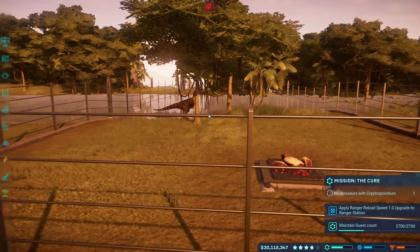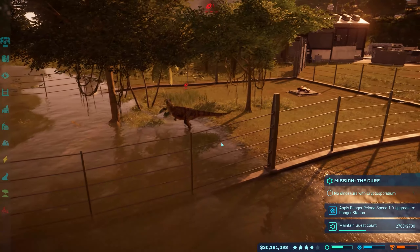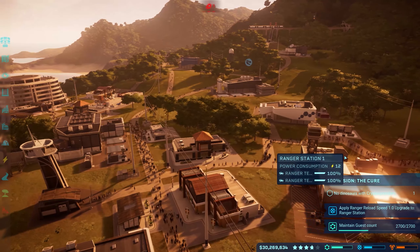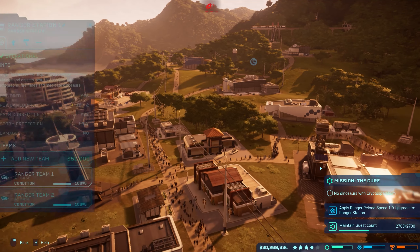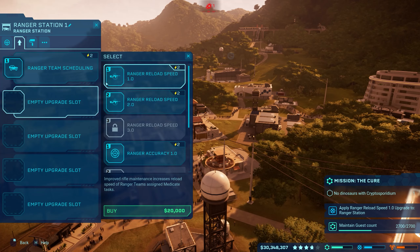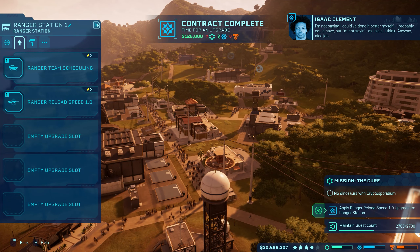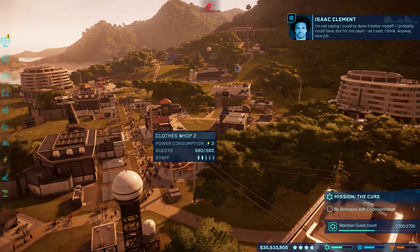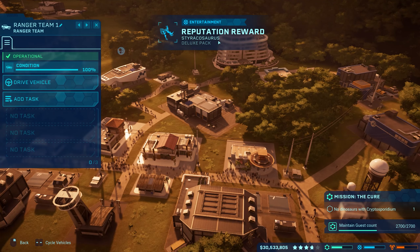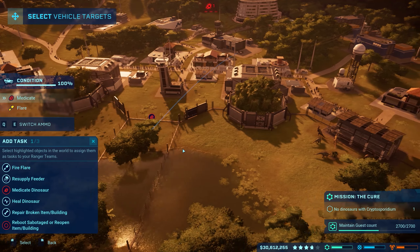No dinosaurs for Cryptosporidium - isn't that what we just cured? I don't even know. All right, let's get the ranger station. We can do two in one here - ranger station reload speed upgrade, let's do that. Reload speed upgrade - oh just one, that's dumb, but okay sure. Stop, Isaac, stop! Okay, so now we got a Styracosaurus, cool! We're gonna medicate them and then that should be good.